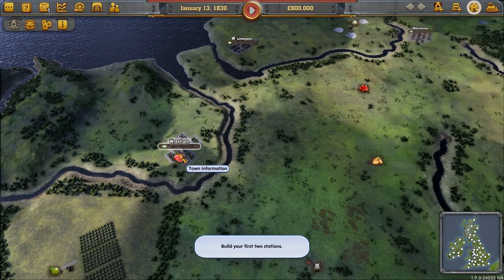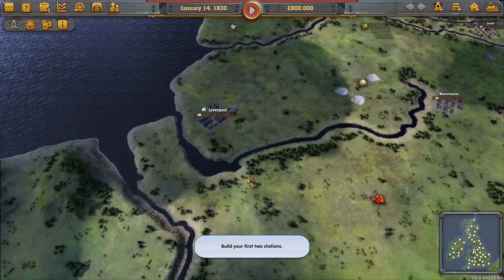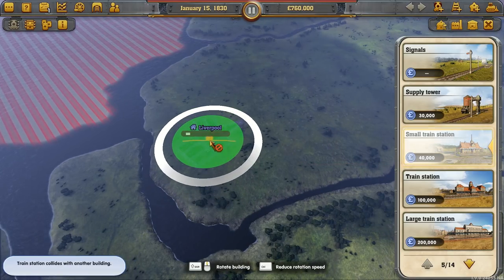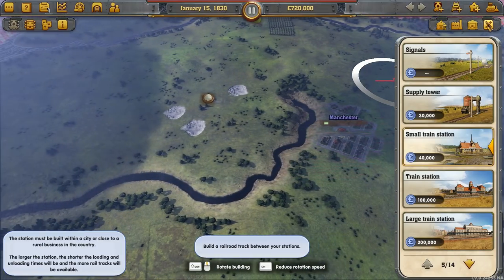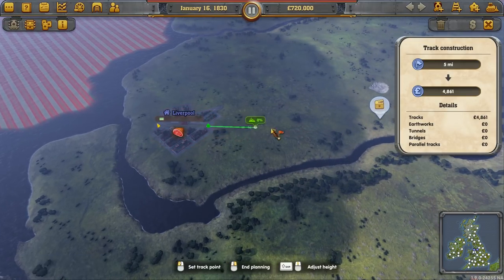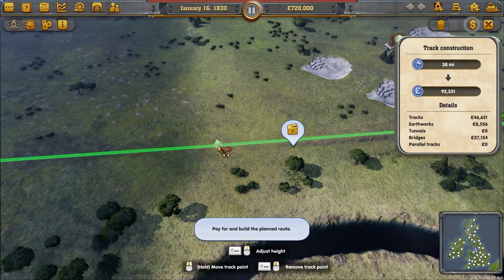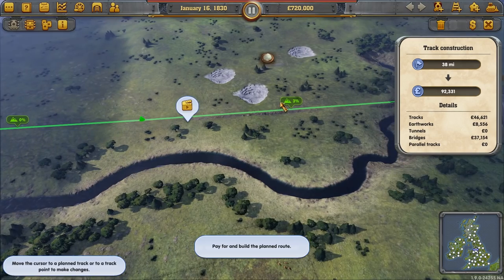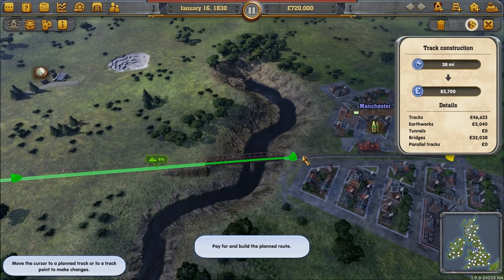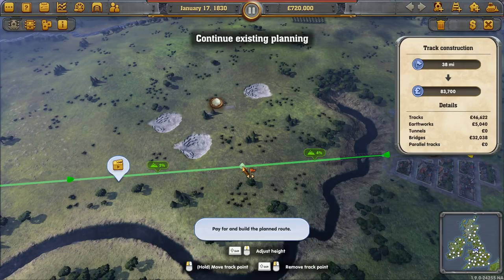We've got Manchester and Liverpool, then Wrexham down there and Birmingham further on. Let's get a railroad going — we'll build a small train station in Liverpool and then move over to Manchester, which is one of our tasks: connect Manchester and Liverpool. Going to track construction, I could go direct but that creates a massive trestle, so I'll add another point to get zero grade with only a 3% grade. That's about right — we'll buy it.